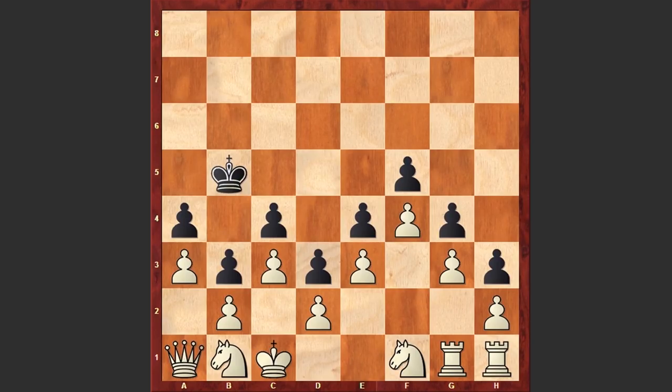This sounds crazy because white has so many extra pieces — only two bishops are absent — but because the position is completely locked up, this is going to be very hard to break through and realize the advantage. That's why, in order to win the game, white comes up with a brilliant idea.